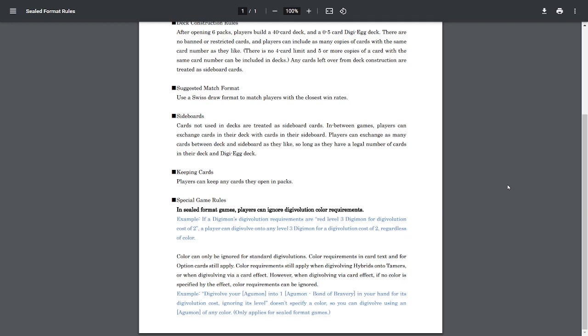You get to keep all of the cards that you open because you opened them and you bought them. The only special rule is that in the sealed format, players can ignore Digivolution color requirements. So you could basically Digivolve on top of any color, but the exception is if a card is referring to a specific color or needs a specific color, then you have to abide by what the card says.